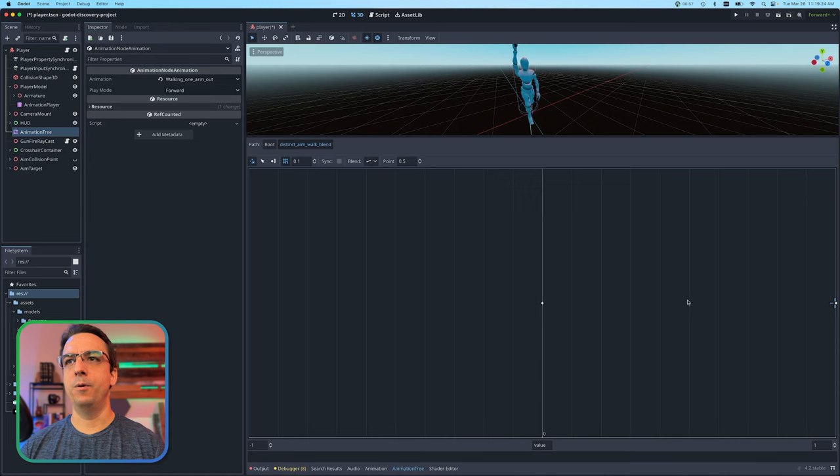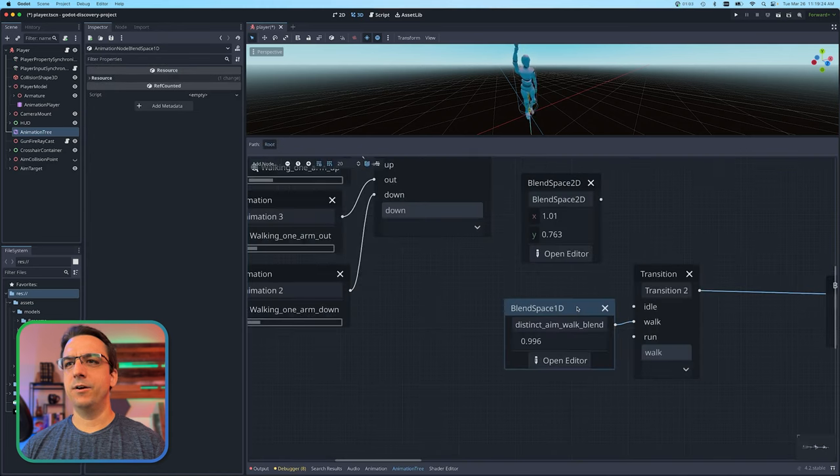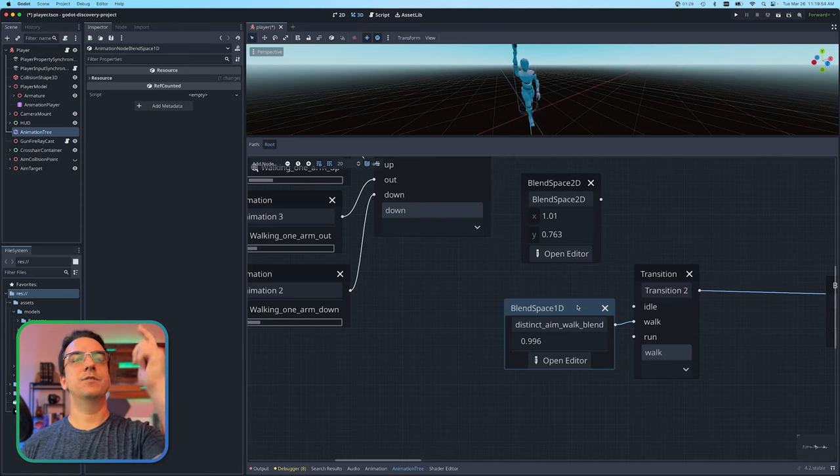So if you're in a game and you're running around in this third-person setup, you can move your mouse up or down to aim, so the arm is going to go up or down. That's kind of the point of what I was trying to do here. I had already developed a basic animation tree, and I really wanted to have a little bit more immersiveness in the game - you want to be able to aim up and actually see the player's arm go up to be in line with wherever they're pointing the gun.